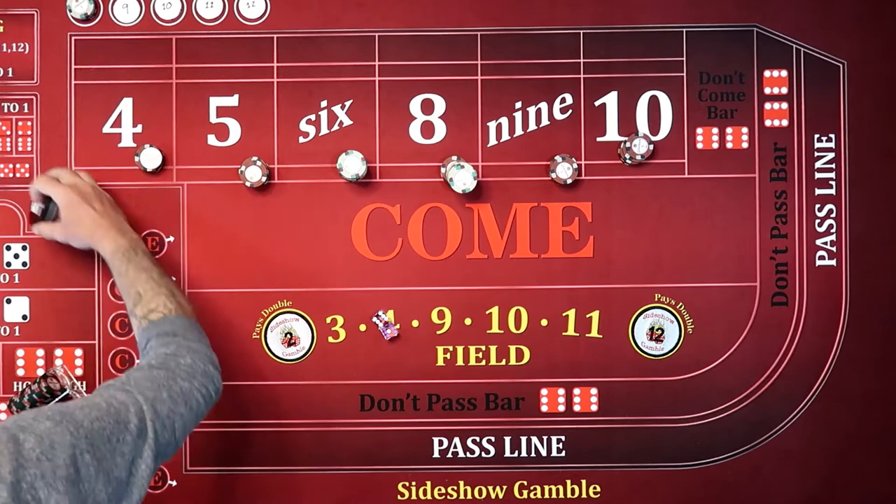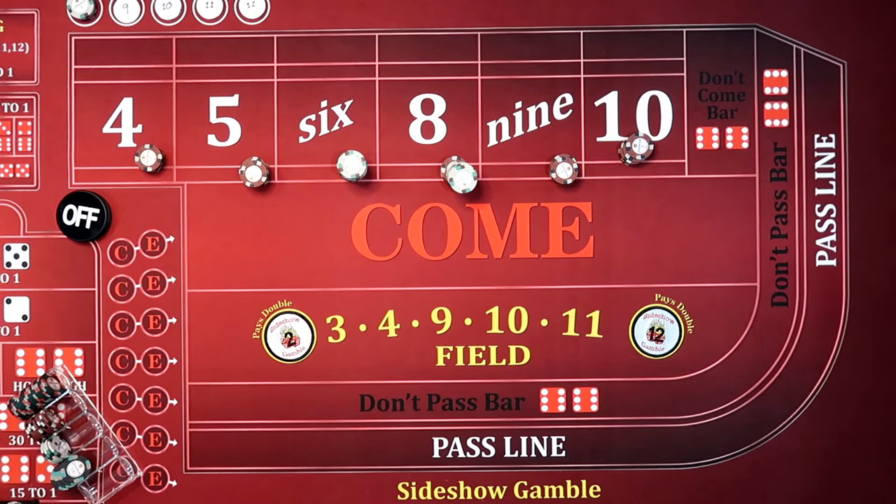All right, the puck's off. Bets are off with the puck. Let's get a point. 6, 1, 7 — doesn't do anything to us. 3, 1, 4 — we're back on the 4 again. Now everything's on. This is our last hit.